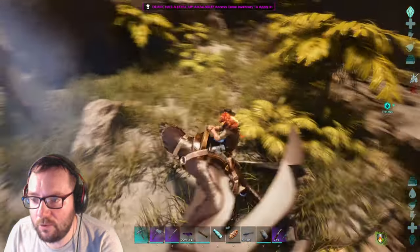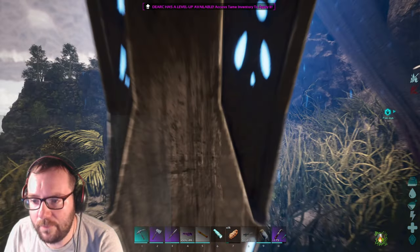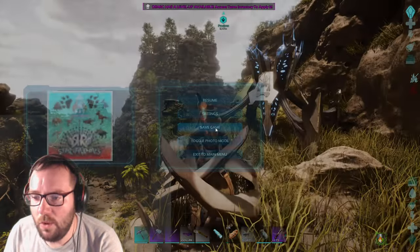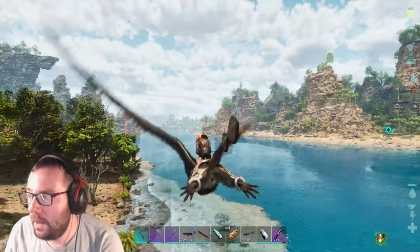Let me see what's in this blue drop. Hey, an ascendant Araneo saddle — nice! We're going to save that just in case the game crashes.